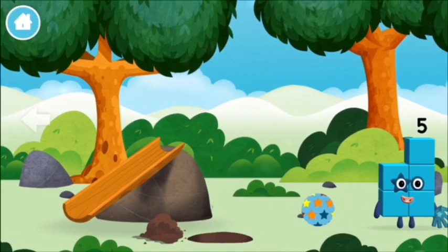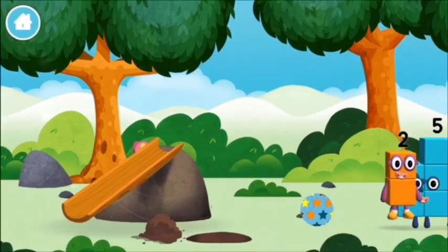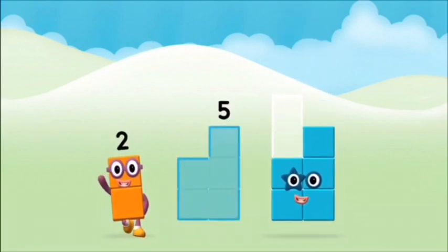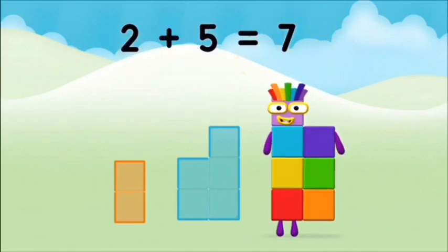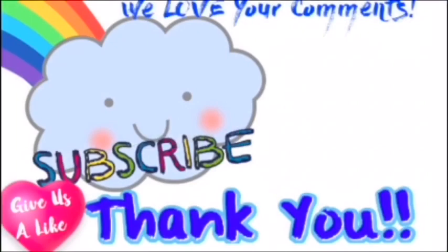Try looking to the left! Which number block do you use? Let's see! How can you add the number blocks together? Two plus five equals seven! Marvelous! You made number block seven! Good luck! You made number block five! And number block five again!